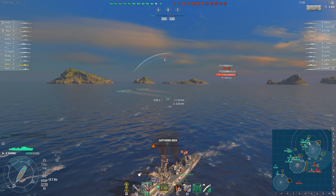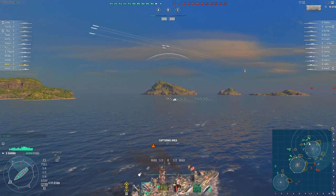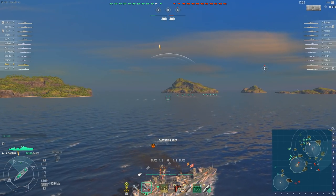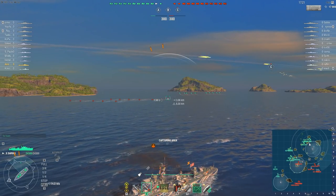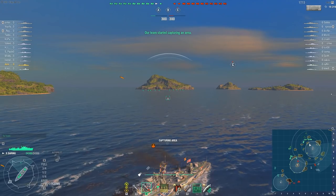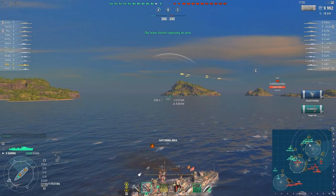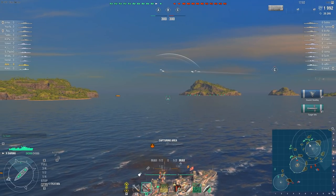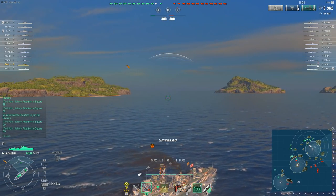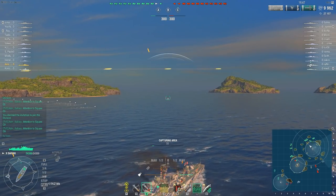Interpreting your RPF indicator to understand enemy movements will enable you to make informed decisions on when to attack or retreat. Simply using my RPF indicator and the fact that the cap process is blocked, I can tell there is an unidentified destroyer in the cap, seemingly slowly skirting the edge moving from right to left — so I've torped into the area where I expect him to continue sailing. Those two sets of five torpedoes tell me I'm up against the Gearing. I'm just going to slowly reverse, and yes — we get a torpit on the Gearing, so we know his exact location.